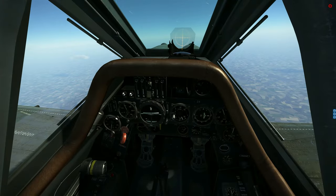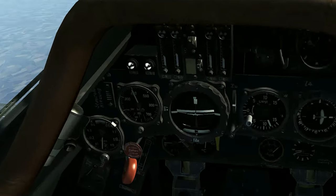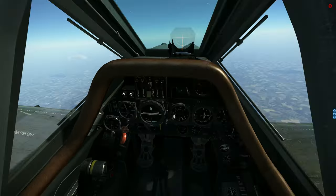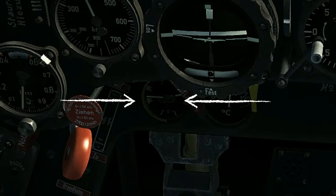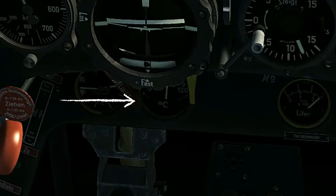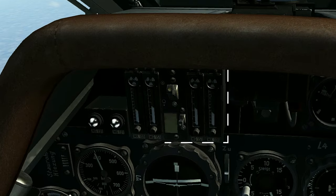The important gauges to remember are the airspeed indicator, altitude, fuel gauges with the front tank on the left and rear tank on the right, engine temps, and ammo counters.